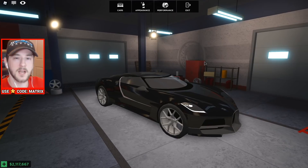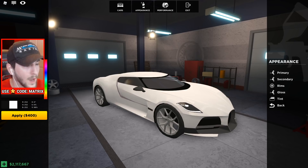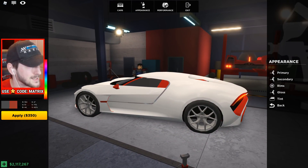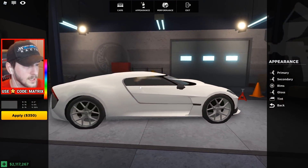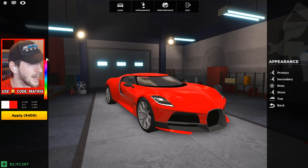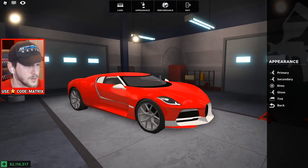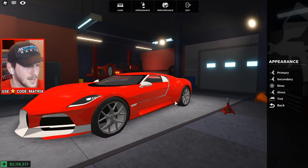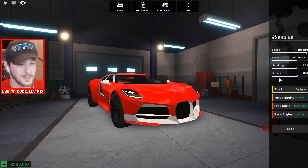Let's get into the customization. The first thing I want to do is make this thing white — I think it looks really nice in white with a great secondary color. Red doesn't really work. Gray is okay. This is tough — I don't know how I want to make this thing look anymore. Let's go with this for now. But enough about cosmetics, let's move on to performance.